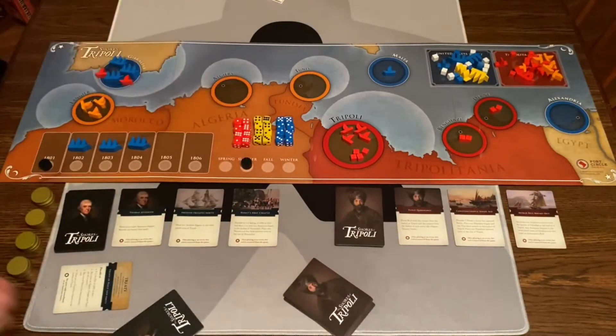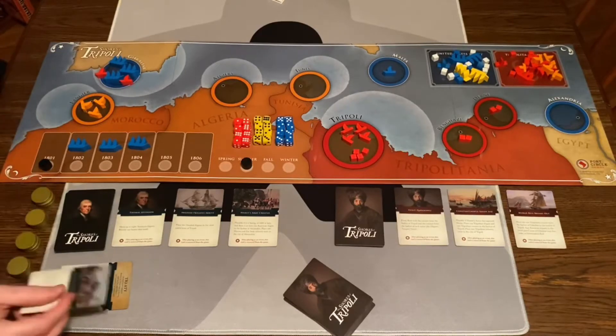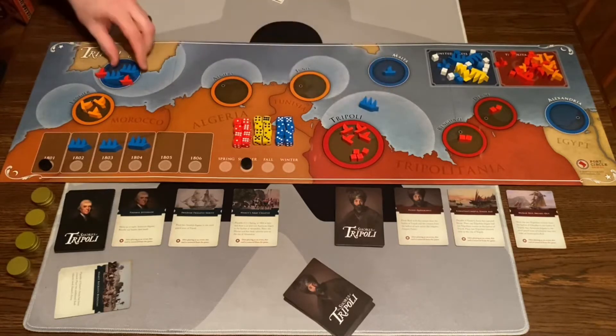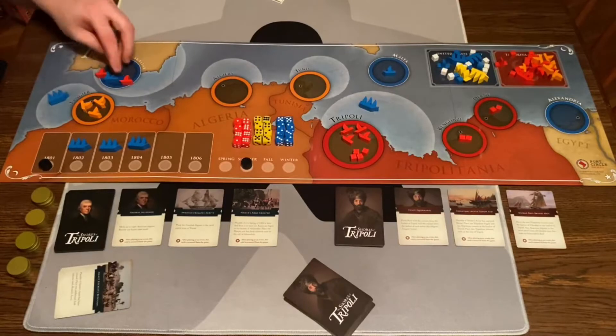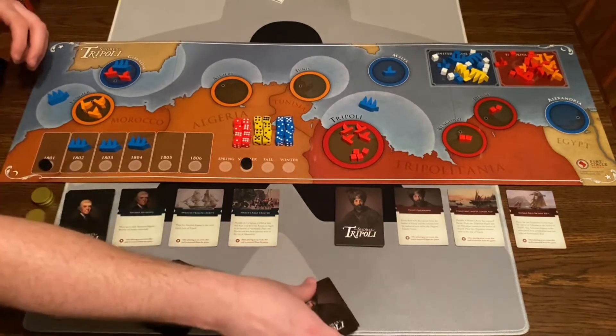Now we're in Summer. America's turn — I'm going to discard a card and move a frigate to the patrol zone and another frigate to the patrol zone. I'll explain why that's important in a bit. Then that was their turn — I just discarded that card since it didn't have to be removed from the game.